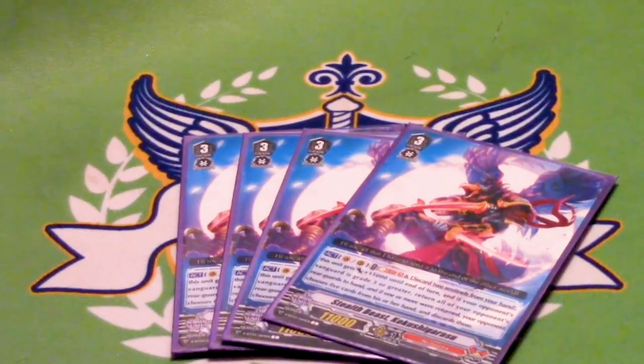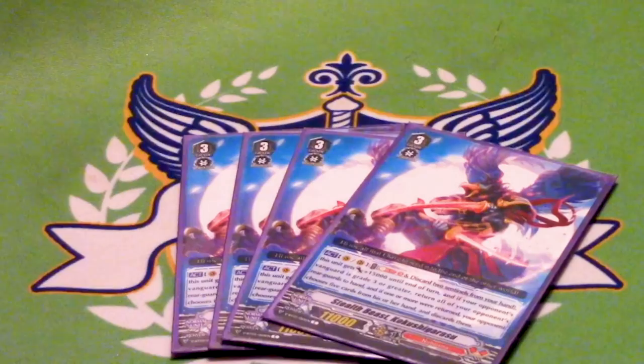On Vanguard or Rear Guard Circle, you can Soul Blast 3 and Discard 2 Sentinels — that's why you want something that gives you Protect Gifts, so you can use them as the cost. If you pay that cost, he gets plus 15k until end of turn, and if your opponent's Vanguard is grade three or greater, you return all of your opponent's Rear Guards to their hand, and if one or more were returned, they then discard five. This is half of your win condition, it's very easy to pull off, and it's fairly easy to do twice in a game, but you most likely won't have to.